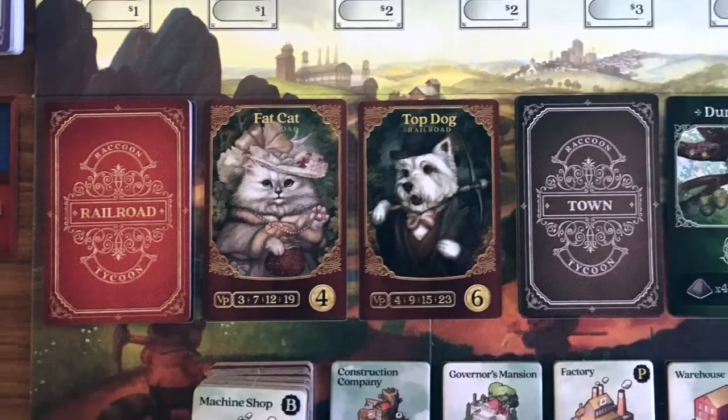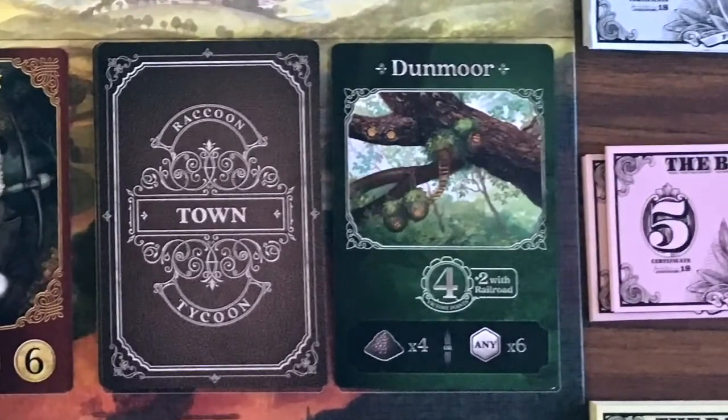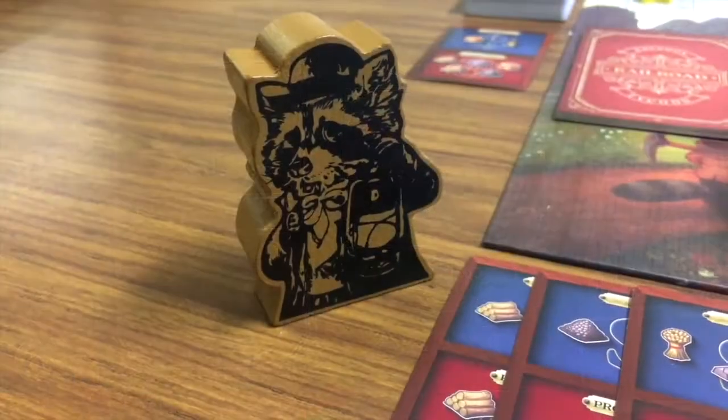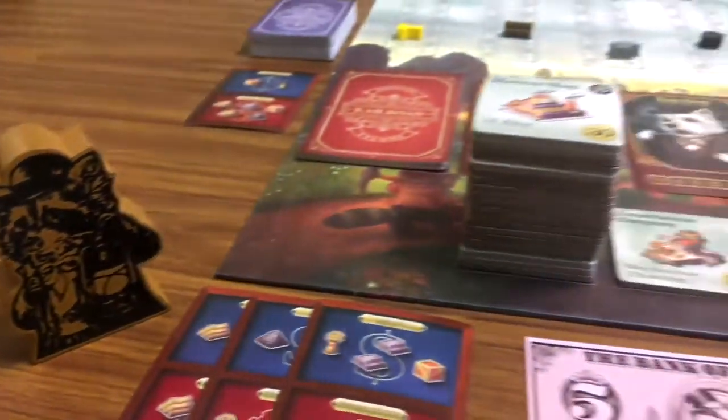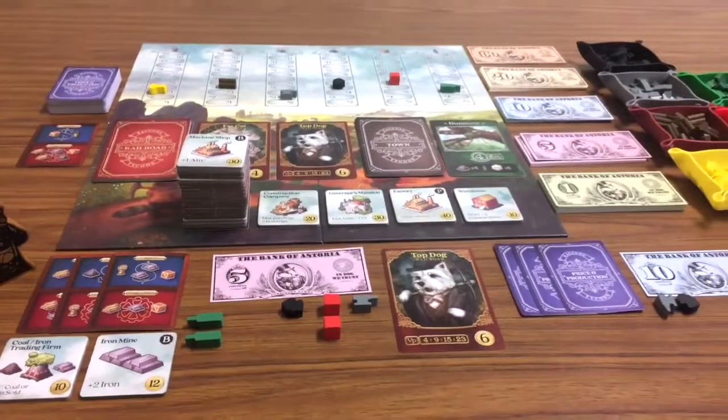This is done mostly by collecting sets of the same railroads and buying towns. The game has a set collection mechanic combined with an auction mechanic, and together it makes it hard to be rich and own all the same railroads at the same time.